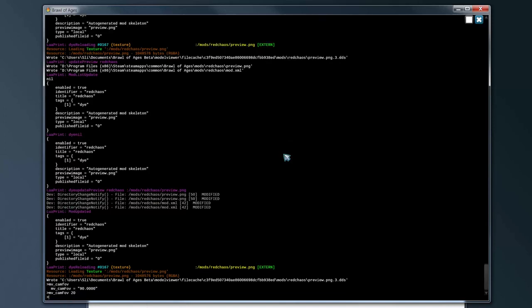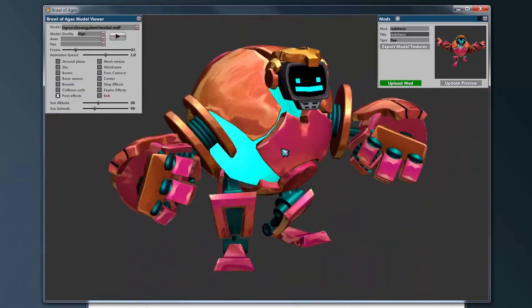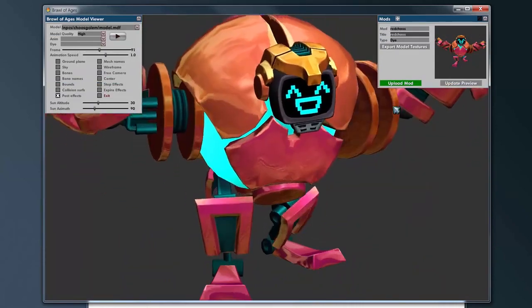If you change it to something like 20, you're going to have to zoom out, but you're going to get a much less distorted result when you do the preview. That pretty much gives you a better preview when you do that.